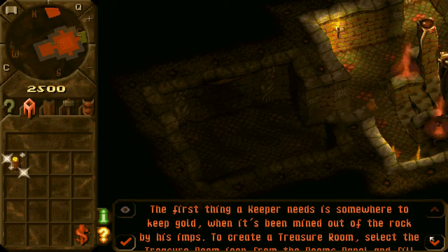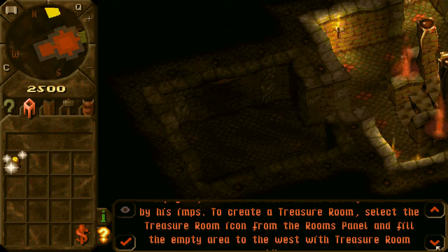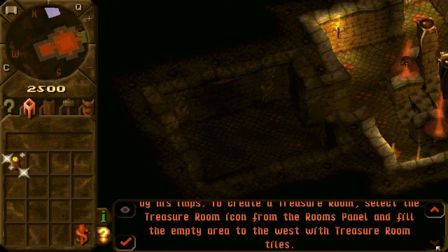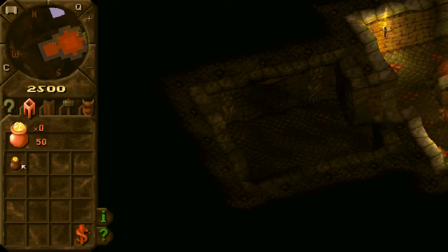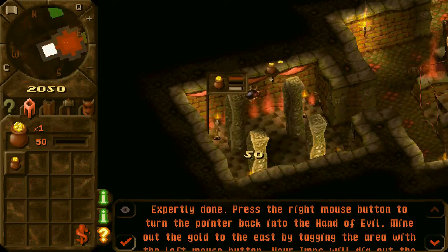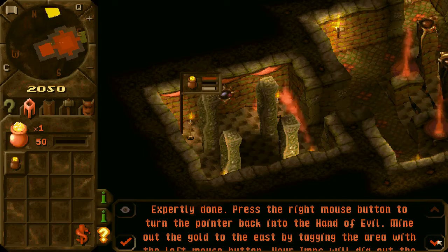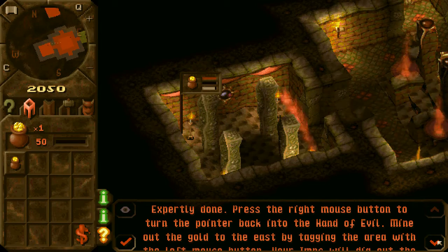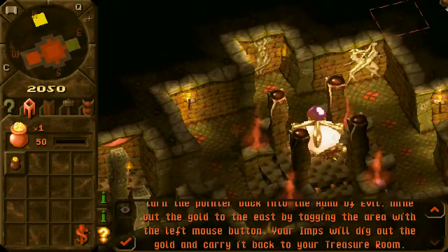The first thing a keeper needs is somewhere to keep gold. When it's been mined out of the rock by its imps, to create a treasure room select the treasure room icon from the room panel and fill the empty area to the west with a treasure room tile. It's going to walk you through it baby steps — each step of the way. Expertly done. Press the right mouse button to turn the pointer back to the hand of evil. Mine up the gold to the east by tagging the area with the left mouse button. Your imps will dig out the gold and carry it back to your treasure room.